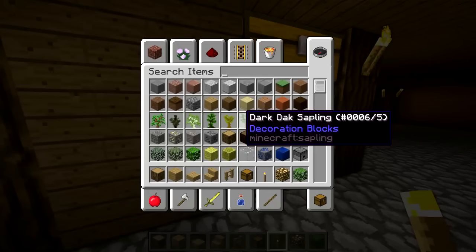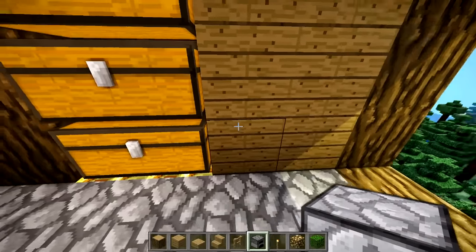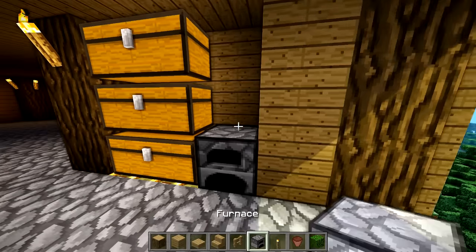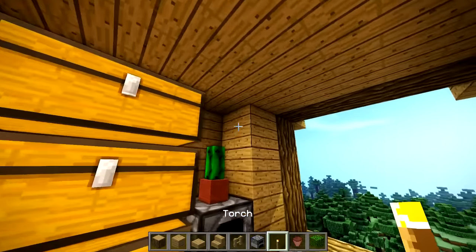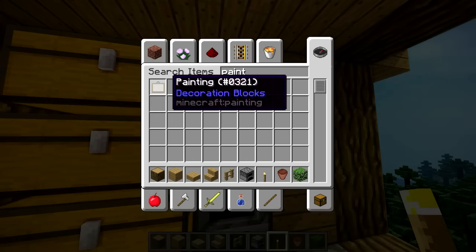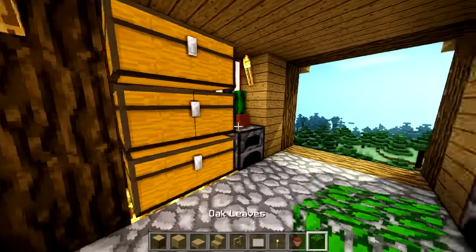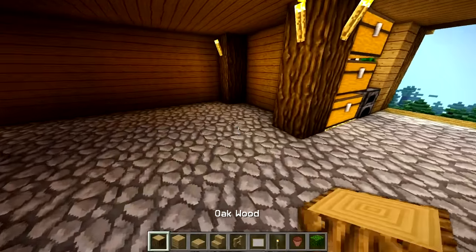This gives you some extra storage space as you walk in. You can even take some furnaces to make this the most advanced build we can. We're going to put a pot with a cactus because everyone loves cacti - as soon as you walk in you're going to see a cactus. Then we're going to take a painting. That looks pretty snazzy, so we're going to go ahead and keep it there.